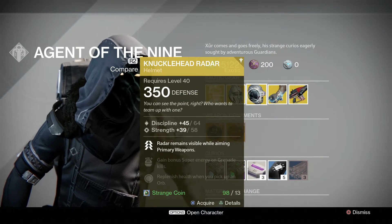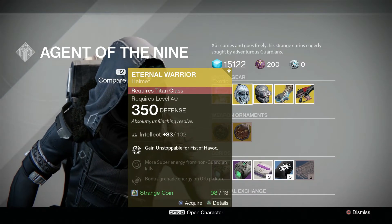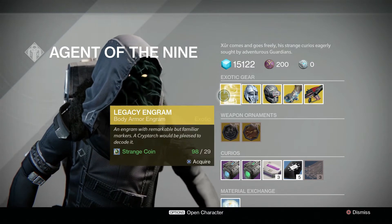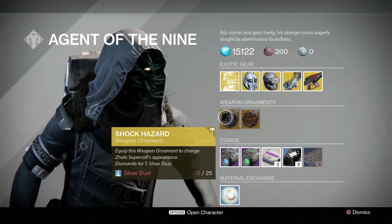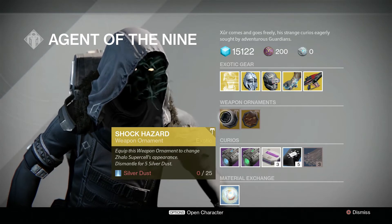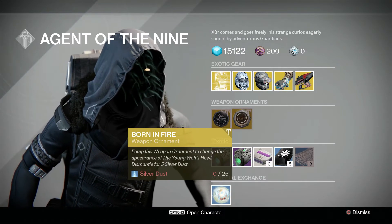The Knucklehead Radar for 13 strange coins for the Hunter, the Iron Banner Warrior helmet for the Titan for 13 strange coins, and a Legacy Engram for 29 strange coins. He is also selling the Shock Hazard ornament for the Supercell and Born in Fire for the Young Wolf's Howl.